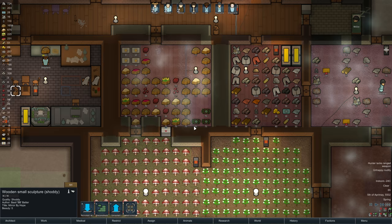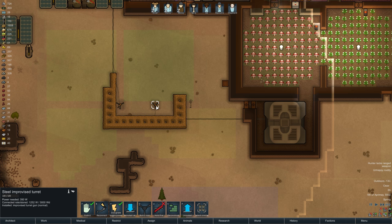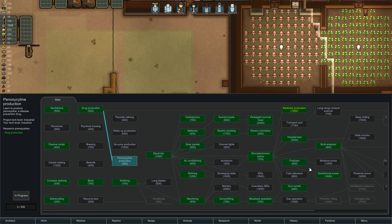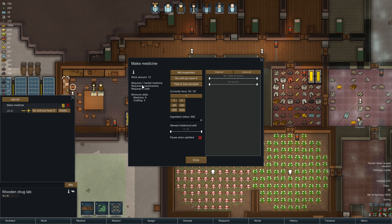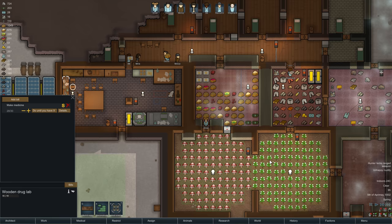I added a little bit of defenses — there's a couple turrets here. Went through some more of the research off camera. We've got medicine production now, so they are actually making medicine at this drug lab. That requires a few ingredients: herbal medicine, neutroamine, and three cloths — that's one of the other reasons I've made cloth. And we bought a bunch of this neutroamine off a trader.